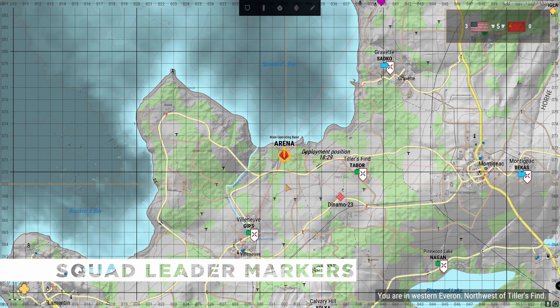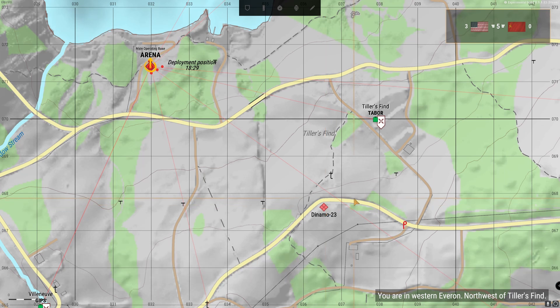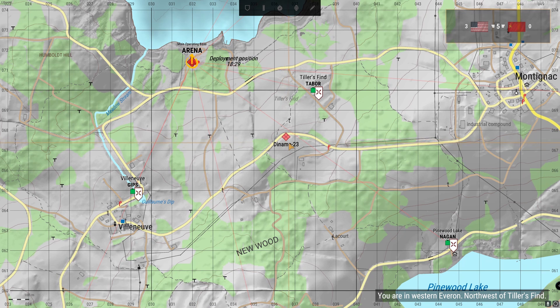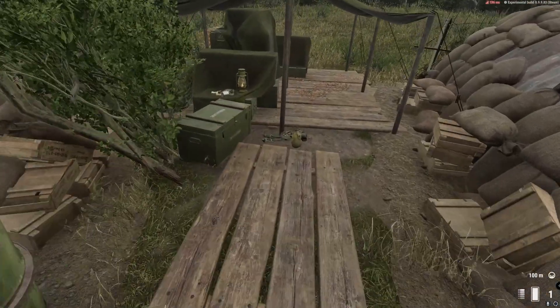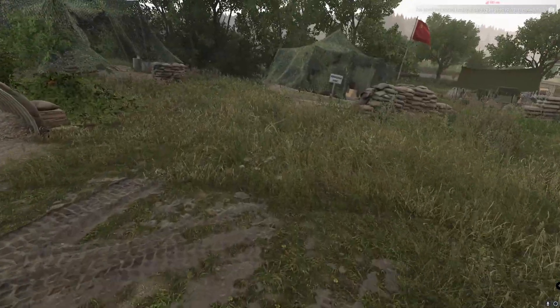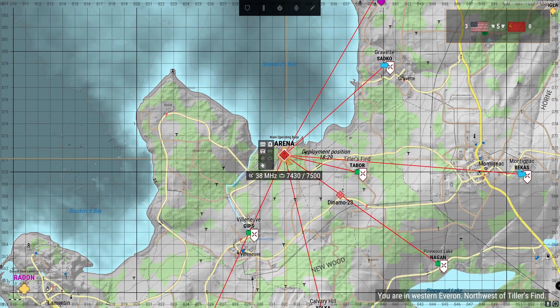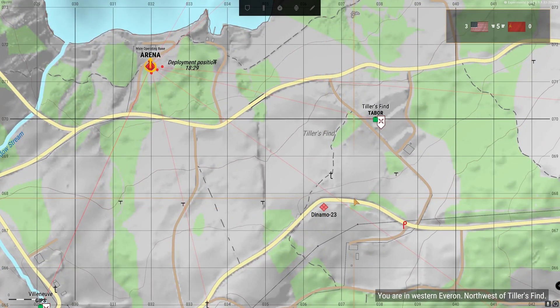Finally, the juiciest addition to this update is the addition of squad leader markers on the map. I remember giving this specific feedback way back when Reforger first came out, because it was hard to stick together with your squad after you get killed and need to respawn. Now you can see where all the squad leaders are in real time. The only thing to note is that squad leaders won't be able to see their own markers, so they still need to know how to read a map. The jury is still out on whether it's better to always show the squad leader markers or only on the respawn screen — let me know what your position is in the comments below.